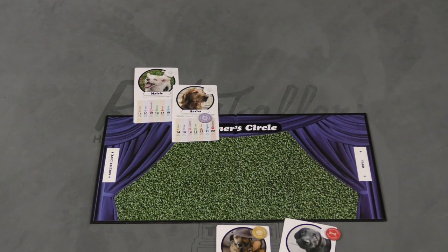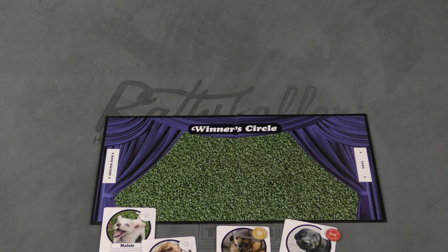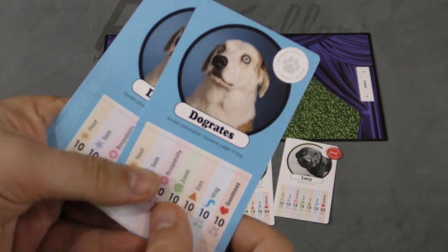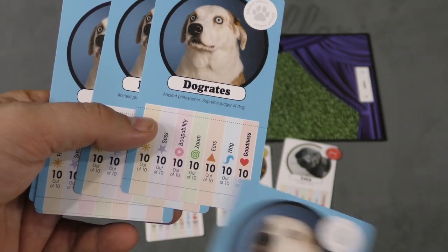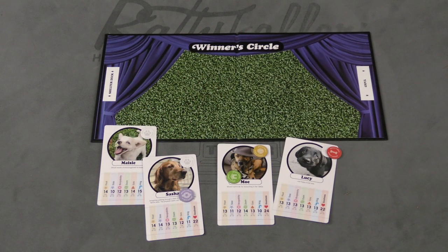After we've done this for a certain number of rounds, we do the same thing again. This time we're judging everyone based on goodness for the final round. If you never got a dog up to the final round, then you get Docherides — or as Bill and Ted would say, Dogrates — who has pretty bad stats: ten out of ten, but that's it, and you'll use this dog instead. Whoever wins that round is the winner of the game.